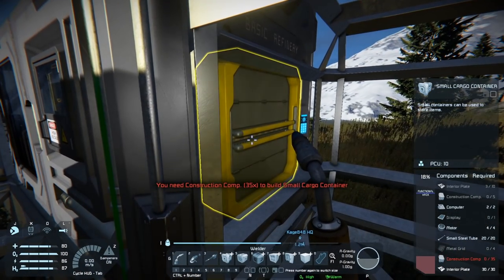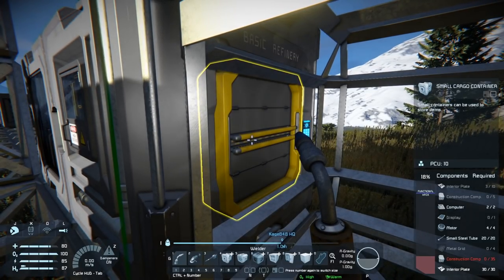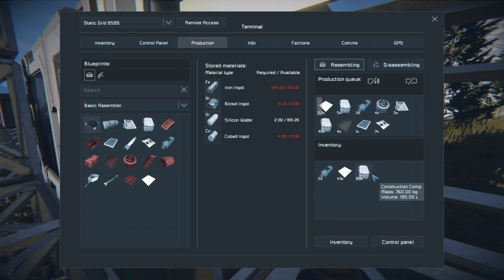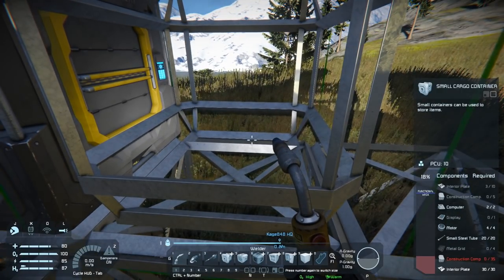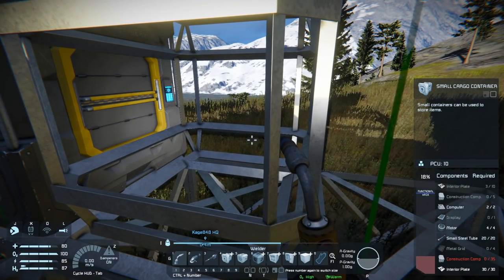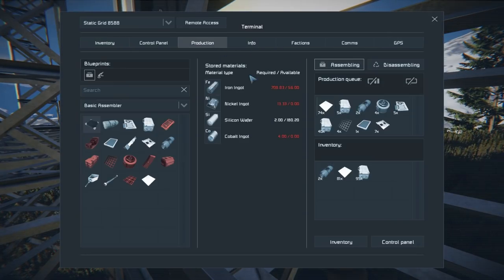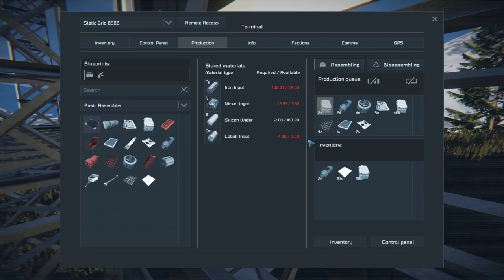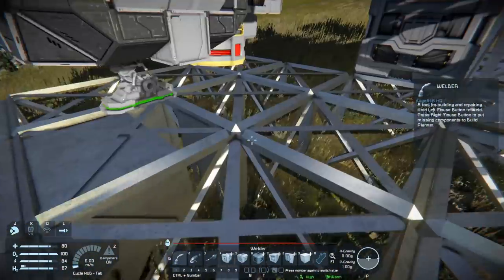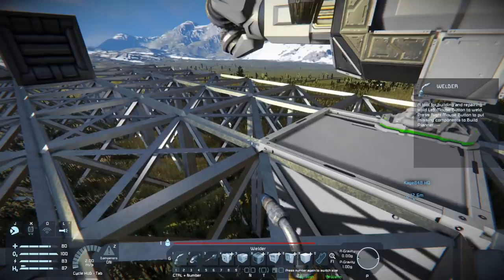We need metal grids for this — that's what we need the cobalt for. We'll right-click and queue this up; there's a way to do this automatically too but I'm not quite sure how. That should be everything we need — wow, a lot of steel plates. I queued up steel plates — I'm not seeing any interior plates or steel plates though, that's odd. I'll stop those. Let's grab some now and start building stuff properly.